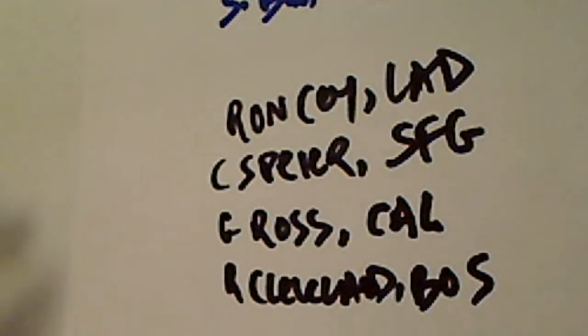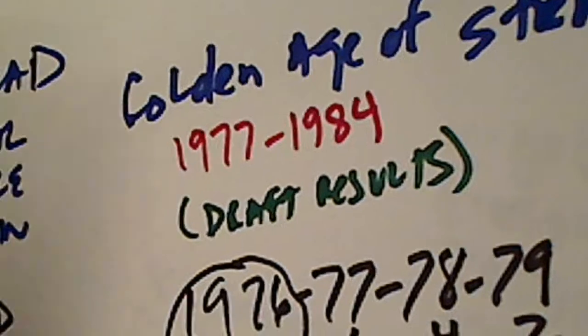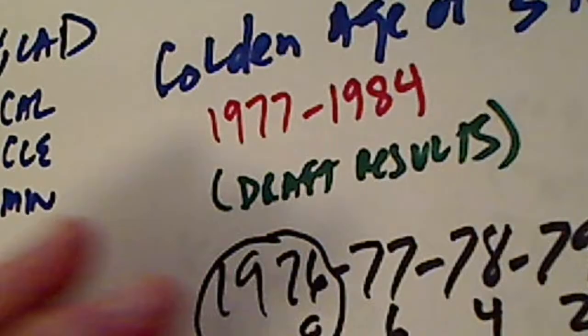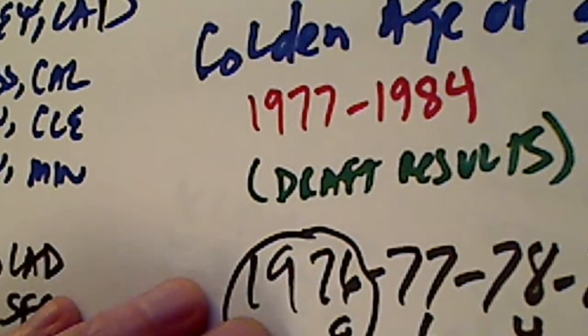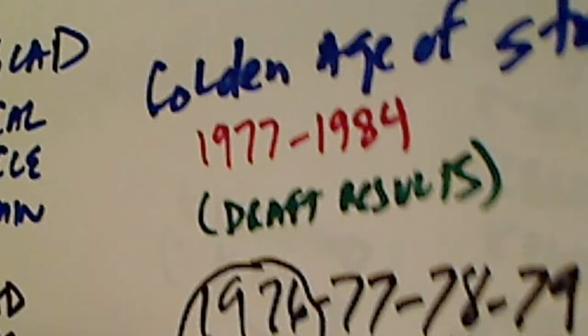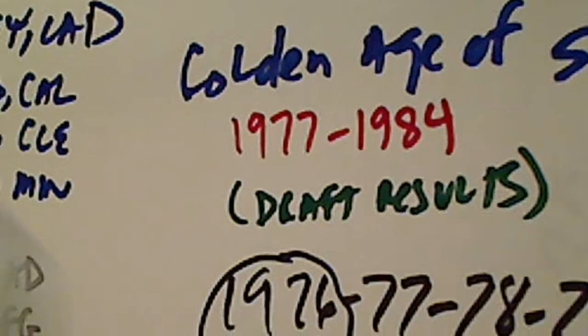These were the four core players that they built their 1976 roster around for this expansion team. It's a wide range of players — Ron Say was an all-star, but guys like Cleveland and Spire were kind of fringe players at best for most of their careers. So from that, the next step was the 1976, '77, '78, and '79 draft.